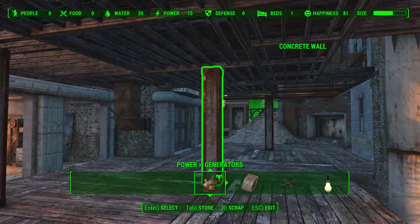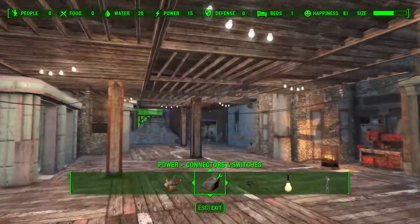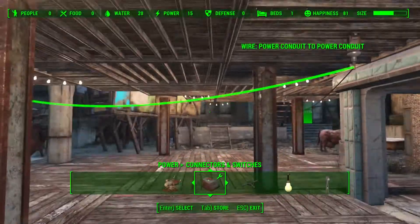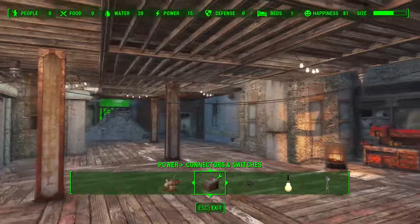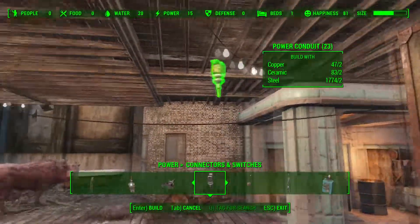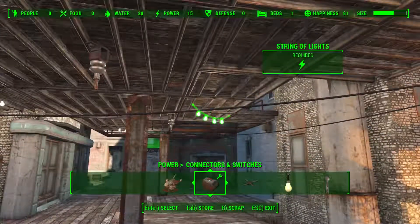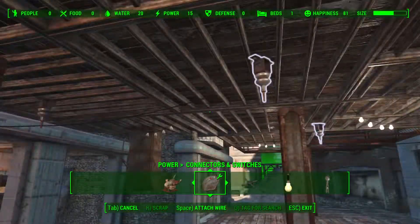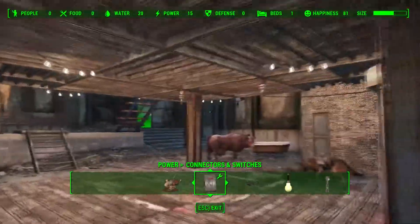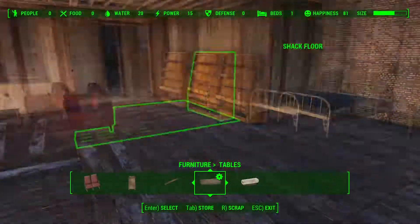We'll get some lights going underneath here so we've got nice lighting. I know there are wires hanging around everywhere. I am literally strapped for resources even though I've put loads into building. But it's slowly coming along — we'll make it look nice eventually, it's a work in progress. We could have a few more conduits placed around a little bit better. That's a little bit more tidy. What this is going to do, with all of these under here, is supply power up to the top. It will definitely supply a lot of power. Slowly, slowly — we're getting there.